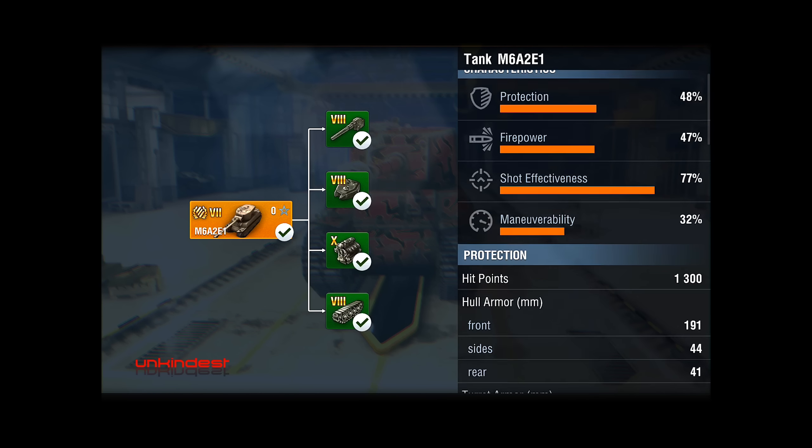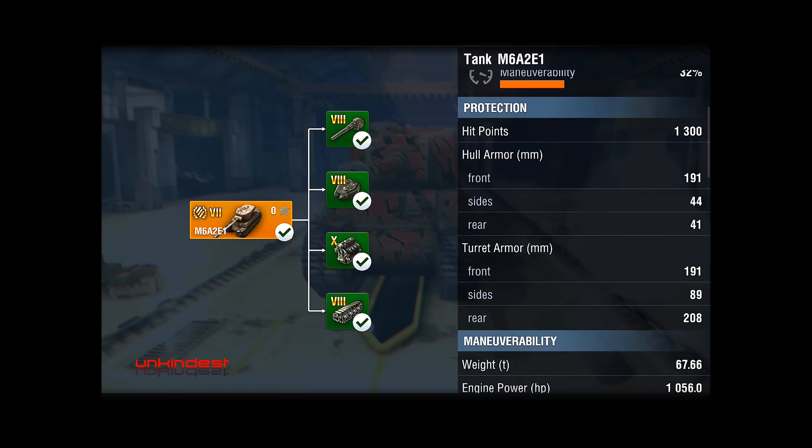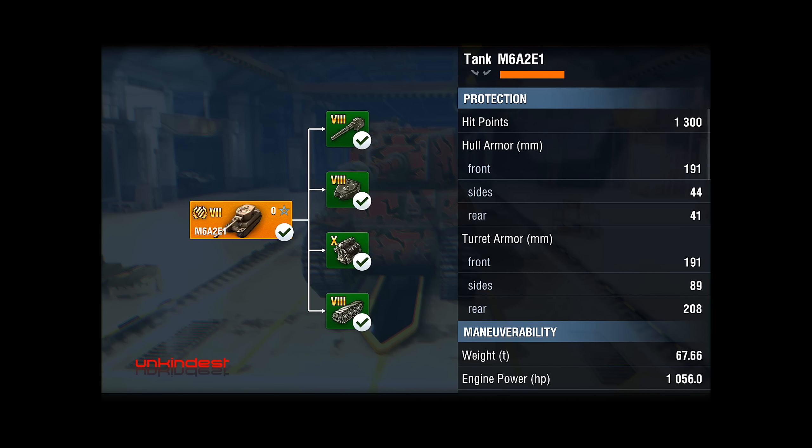Looking at the numbers, the tier 7 tank has 1300 hit points. The armor profile in the hull is 191mm from the front, 44mm from the sides, and 41mm from the rear. The turret has the same numbers: 191mm front, 89mm on the sides, and 208mm in the back of the turret.